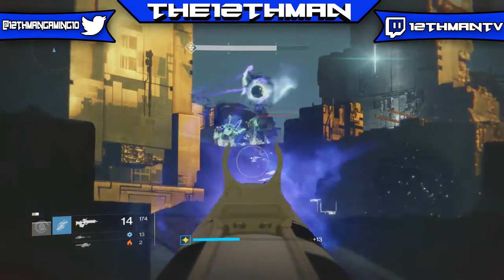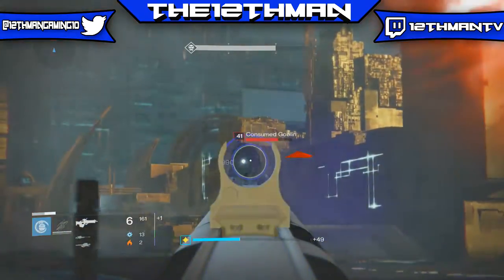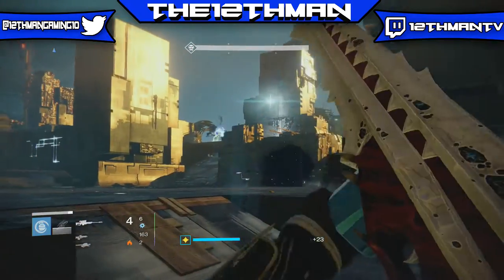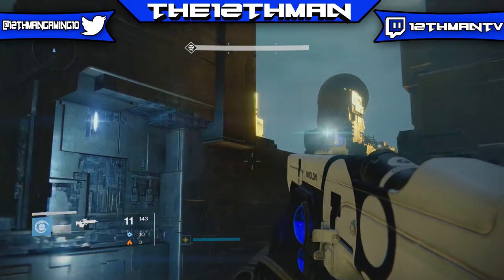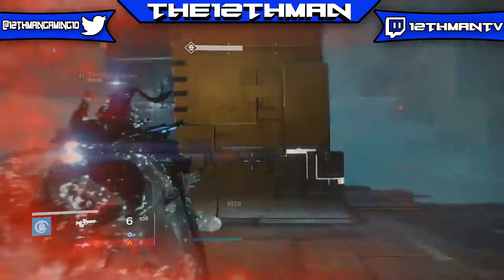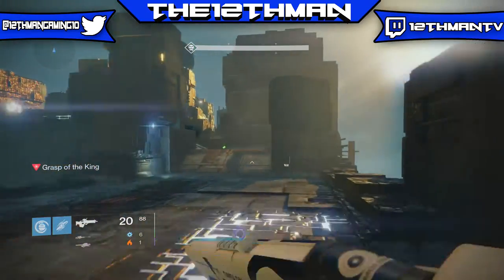You may even want to use it for Trials of Osiris since it returned this week. But I think this Scout Rifle is more of a PvE type gun than a PvP type gun because a lot of people like to use this gun in raids, nightfalls, and daily heroics. Hung Jury is a good PvP gun, but I think it really shines in PvE — mainly because of Firefly and Field Scout. You get more ammo and you can kill Thrall and Hive easily with that Firefly perk. Hung Jury is probably the best Legendary Scout Rifle that you can buy right now. It's not the best in the game, but it is the best one that you can buy. I like the way it looks, I like the way it sounds. It's just a really good weapon.